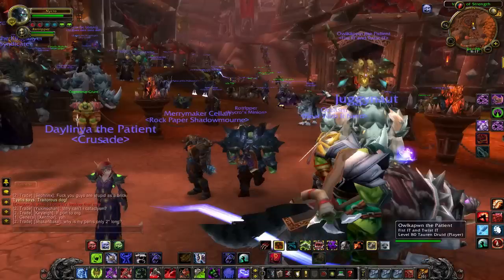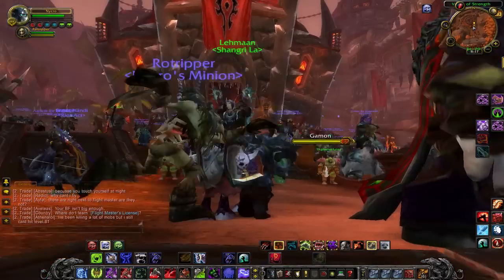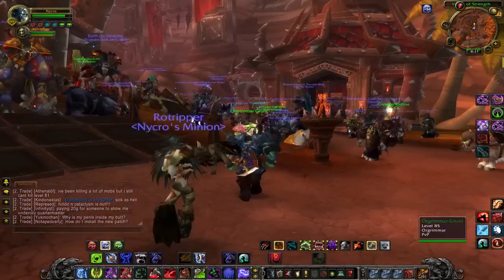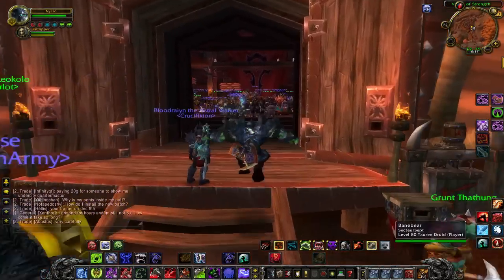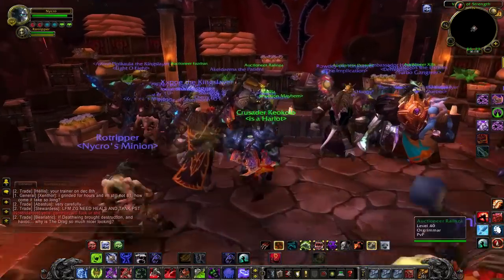Showing you the main change points in Orgrimmar: the Horde have clearly upped their technology and gotten smarter, because these are actual normal structures now. No more mud huts and stone thrown together - these are built-up structures with wooden pillars, all the works. Almost as nice as the Alliance buildings.